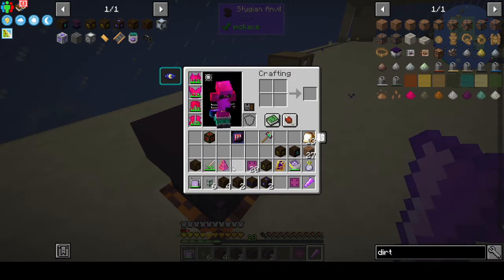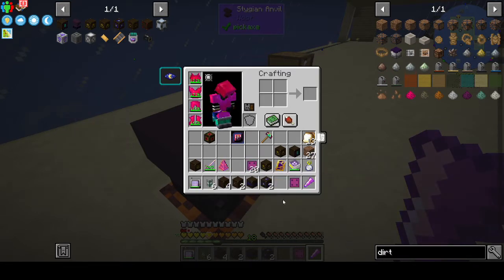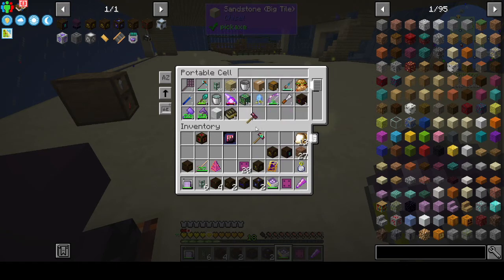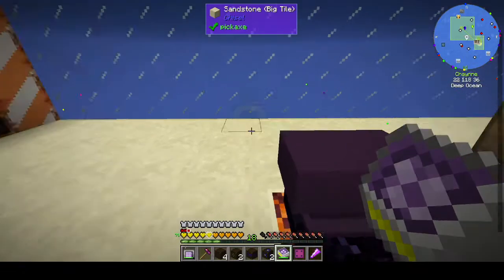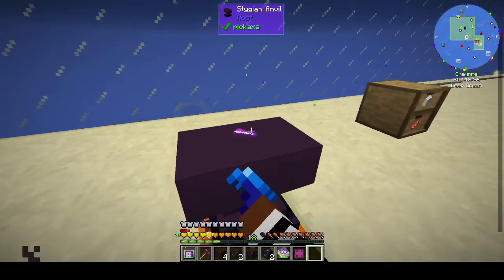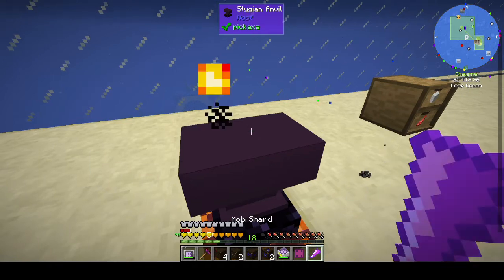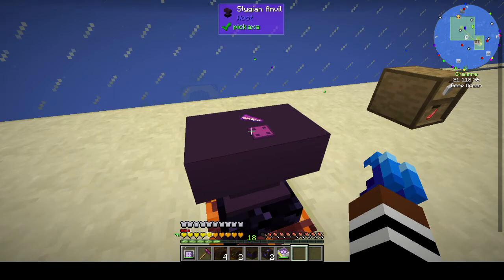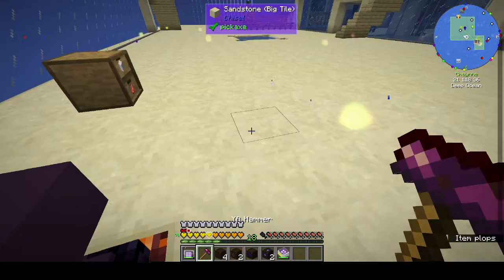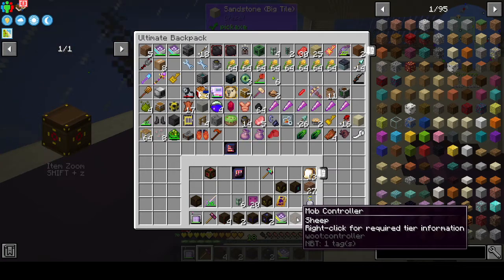To make the mob controller I need the Yar hammer. In order to craft it: the base item is the mob shard, then I need to put in the stygian plate and the prism, and then hit it with the Yar hammer.